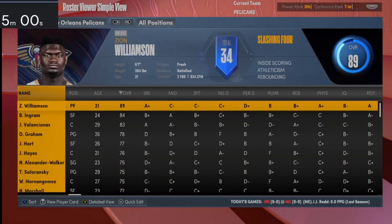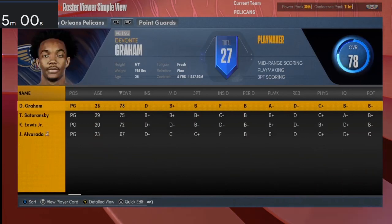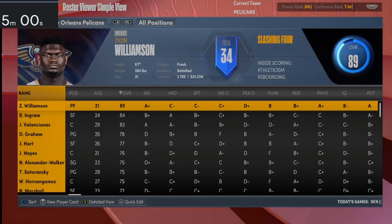I have five minutes to rebuild the Pelicans. The Pelicans have not been doing good — they're all-in. Injuries are off because it's a one-year rebuild. Basically how this works is: I rebuild the Pelicans in five minutes, making whatever trades and signings I want, then simulate one season and see how the team performs in the playoffs.